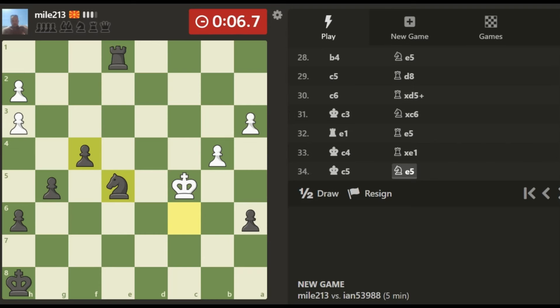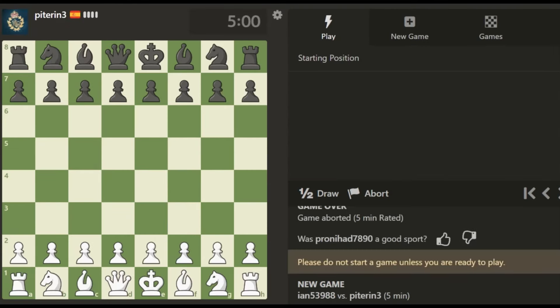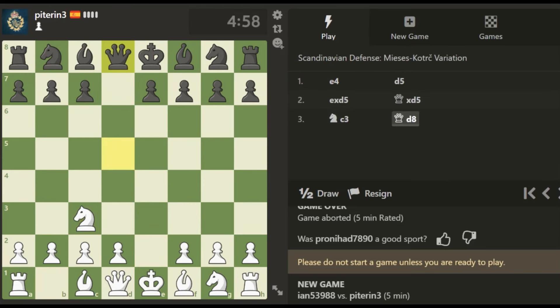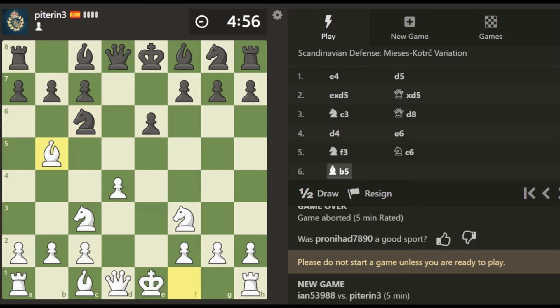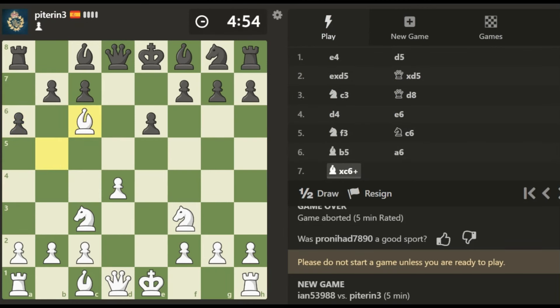I guess it was on accident. Okay, this next guy is rated 1200 — a little higher than I want, but should still be pretty easy. Scandinavian defense — let's take the pawn. You attack the queen, push your pawn to d4, play knight f3. Pin the knight — why not. If you see a piece you can pin, just pin it. This is easy to spot — you can just take the knight and destroy his pawn structure. Look at that horrible pawn structure.